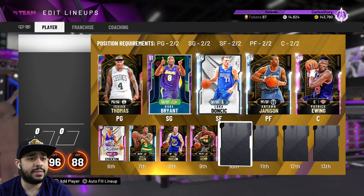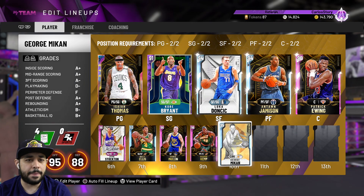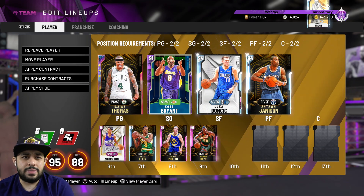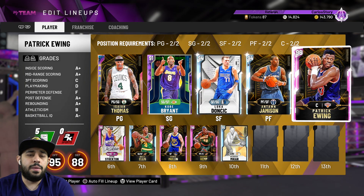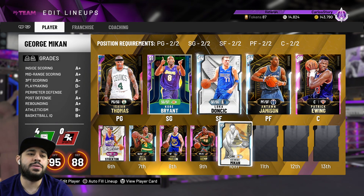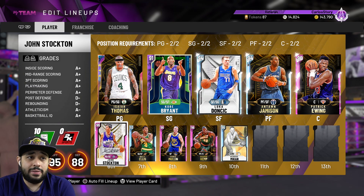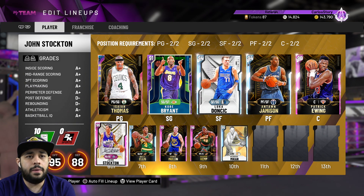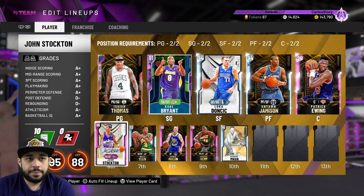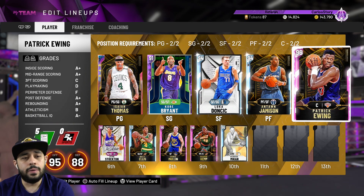At backup center we gotta go with a Laker legend — George is going to be our backup center. I was thinking of starting him over Patrick Ewing because he has a better three-pointer, but there's something about Patrick Ewing — he plays great defense, grabs rebounds, and sets screens for Isaiah Thomas to get open. So that's a 10-man rotation. Honestly I haven't been playing much Unlimited because I go up five points and people spam timeouts, then I get a glitch and the game doesn't count. The offline aspect is amazing but the online is literally unplayable.